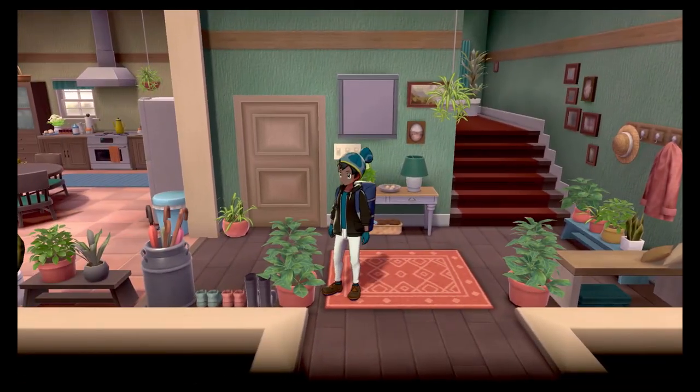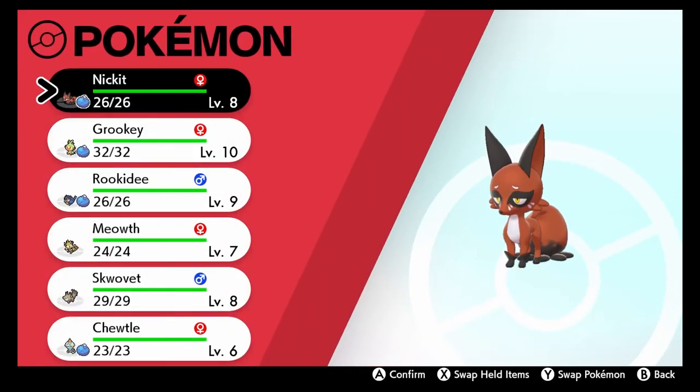Alright guys, I'm gonna end off this episode here. I hope you guys enjoyed. We added some new Pokemon to the team — we got Nickit, Rookidee, Squibblet, and Chewtle. Meowth doesn't really count cause that was just the Mystery Gift I wanted to show you guys. But make sure you leave a like for the video — it helps a lot. Also subscribe to my channel and hit that notification bell to keep up with this Pokemon series. Thanks for watching — later!